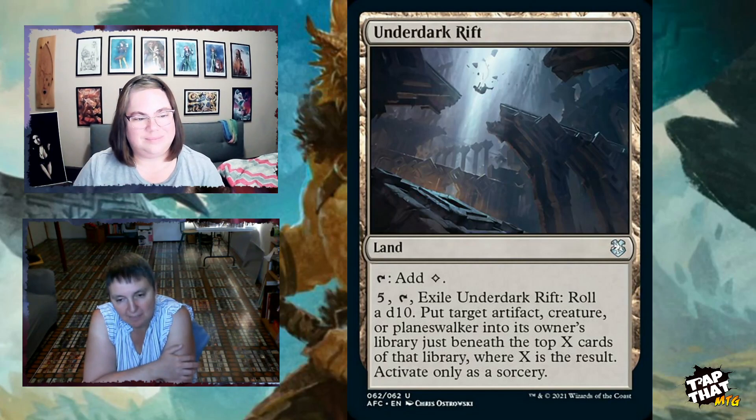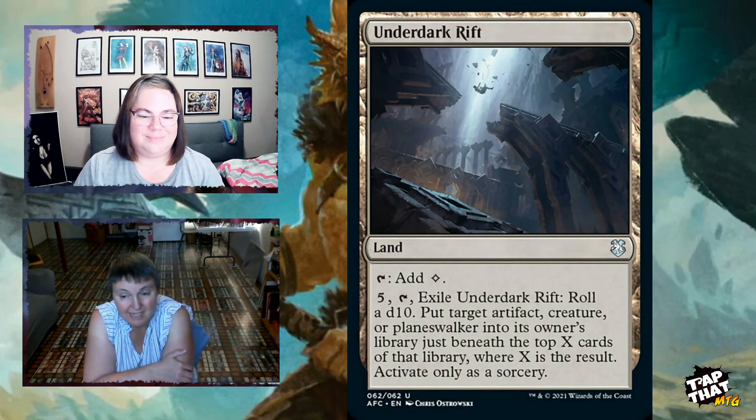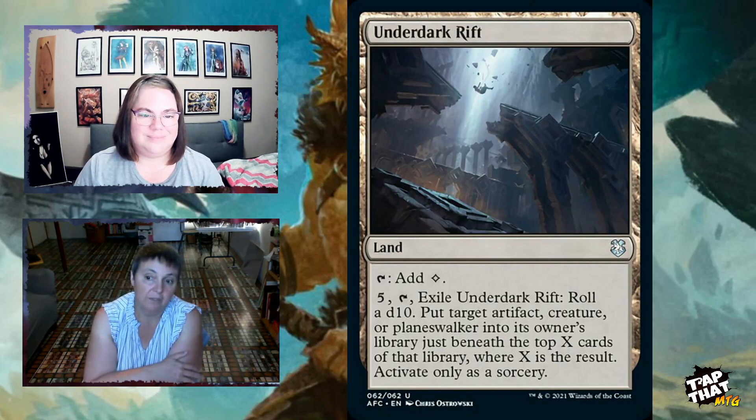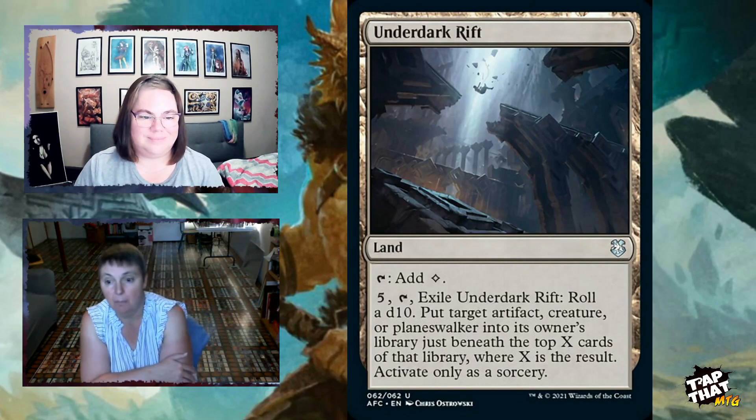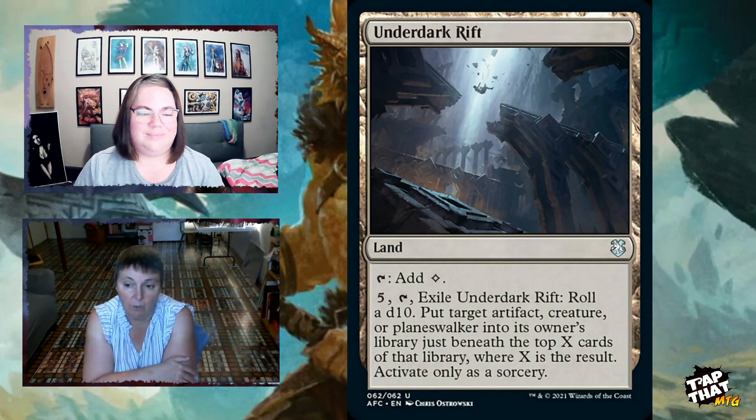Underdark Rift is a land that taps for colorless mana but also has a great removal piece. For five mana, you can tap and exile it, roll a d10, and put a target artifact, creature, or planeswalker into its owner's library just beneath the top X cards of that library, where X is the die result. It's a sorcery-speed removal card built right into a land.